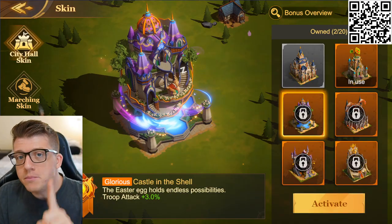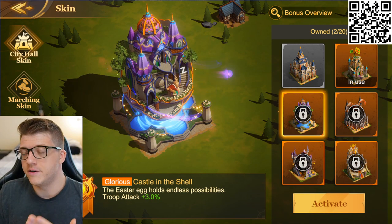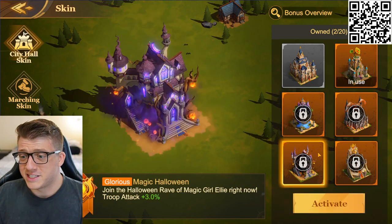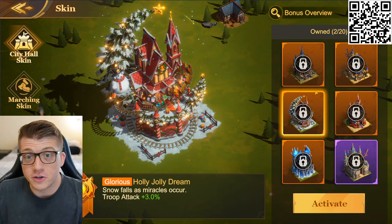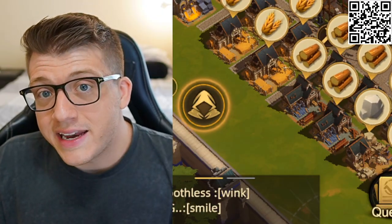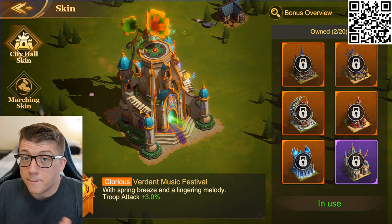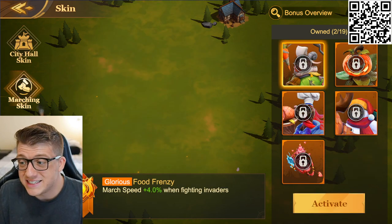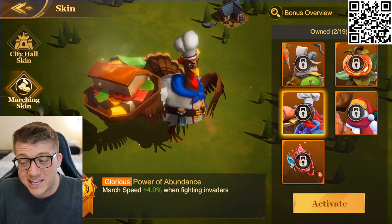Bonus tip: pay attention to holiday events. You can see the city hall skin from the Easter event and the Saint Patrick's Day event — some of these skins, like the Halloween skin, look incredible. You earn those city skins from holiday events, and these events typically provide tons of rewards: speed ups, different resources, other items to progress your account, and even marching skins for when you're on the open field.